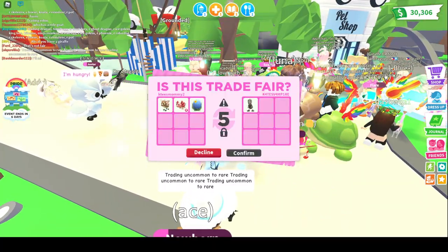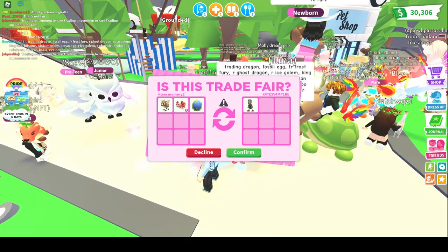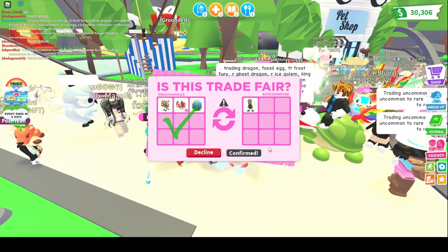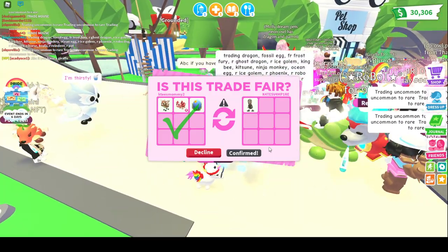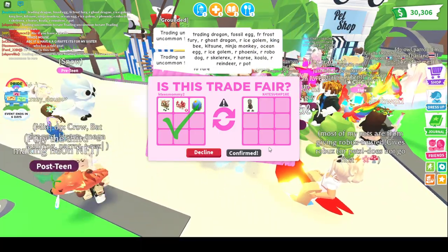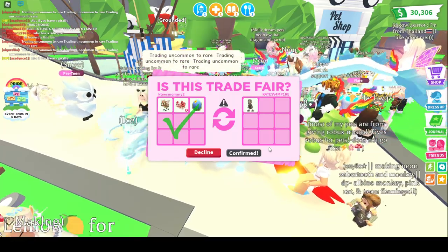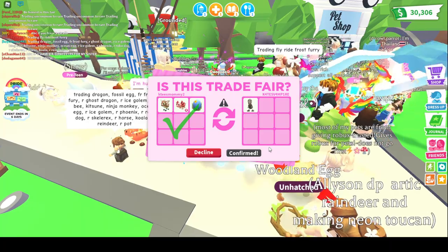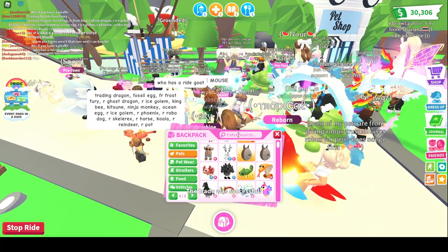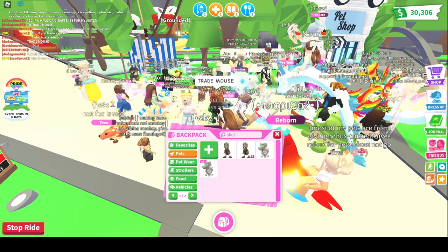We got another trade — I'm trying to get this Skelly Rex. I offered a Fallow Deer Newborn, a Ride Axolotl, and an Ocean Egg. I hope they accept because I really want a Skelly Rex — it would be great to make a Neon one day. They hesitated a little bit but they did accept. I feel like it's fair: I offered a Fallow Deer which is really good, plus the legendary Ride Axolotl with an Ocean Egg from about a year ago, which is gaining value. They accepted! I now have two Skelly Rexes — I just need two more to make a Neon!